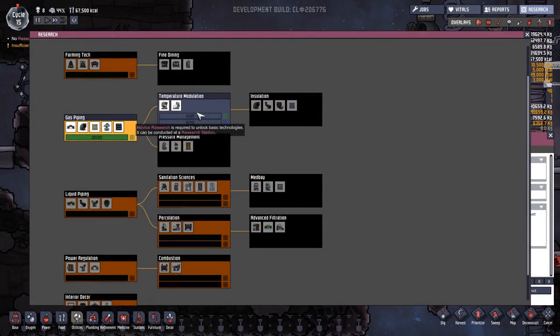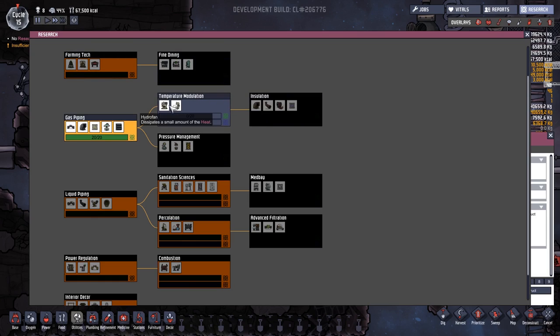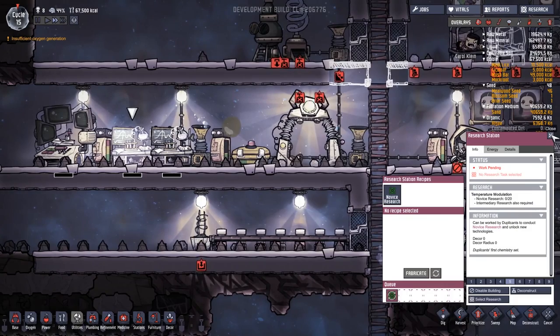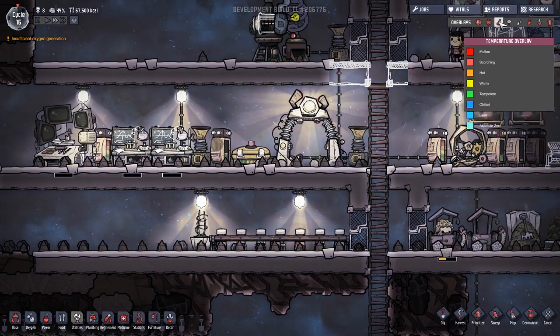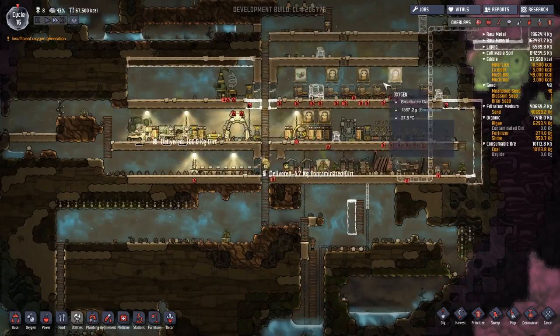Just need to set them doing some more research. Fine dining would be nice because we basically have a fridge. Temperature modulation - we'll go for that because that will unlock insulation research as well and we'll be able to build fans because I think it is getting hot in here. Temperature overlay - everything's pretty much fine, I really don't think I need to worry about that at all.